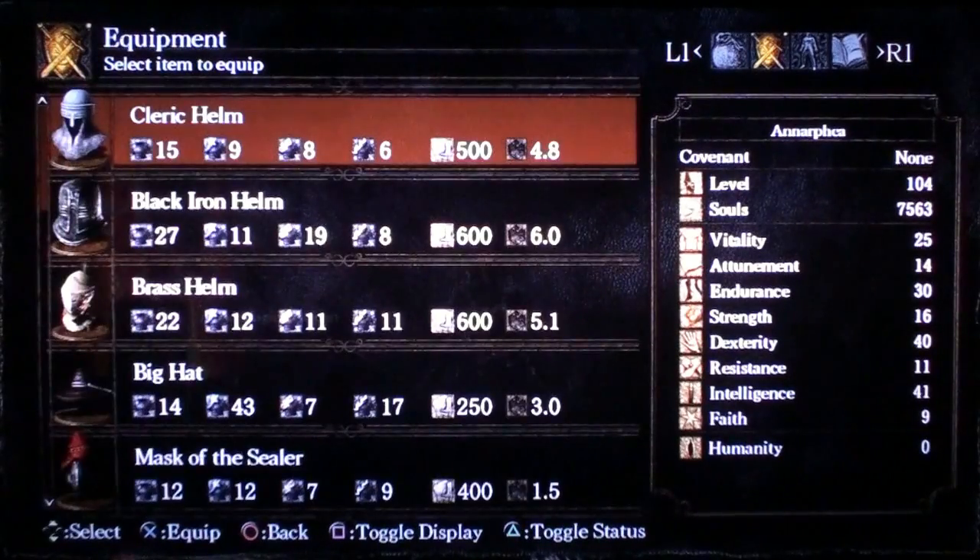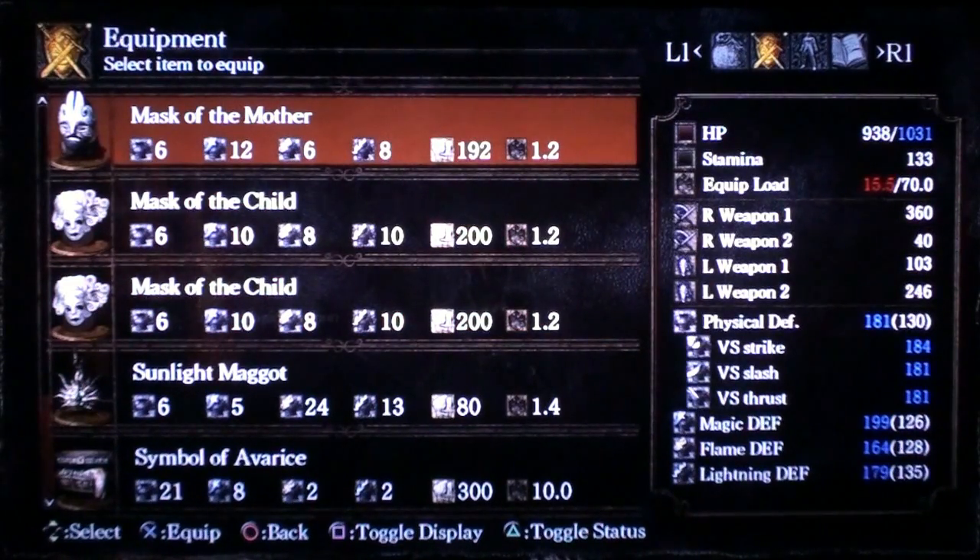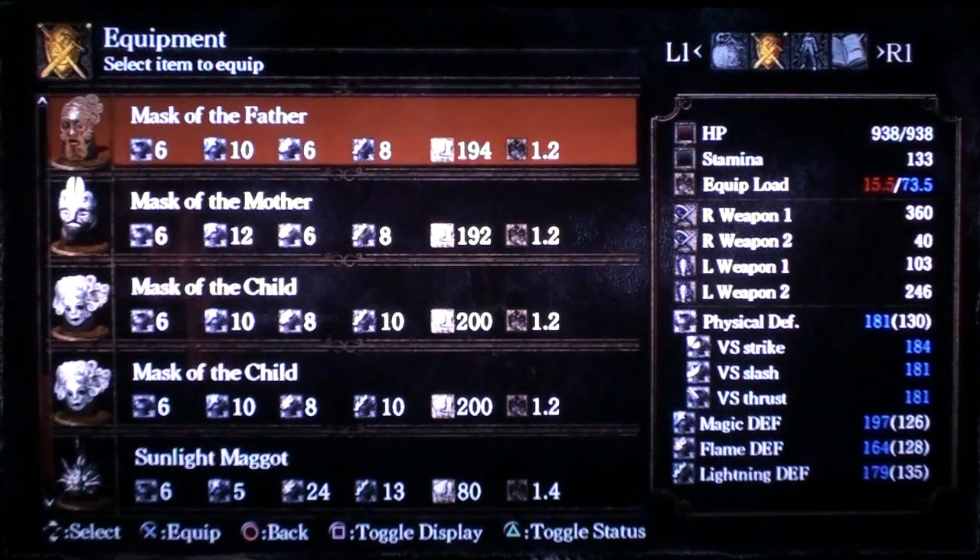Now let's take a look at what happened with the masks. With the Mask of the Mother, I was at 1078 HP — look at my HP now, it's down to 1031. So they've nerfed it down about 5%; I think it went from 15% to 10%. But look at what happened to the Mask of the Father: my equipment load before on patch 1.05 was 80.5 from 70, and my equipment load now is 73.5 — so instead of the big bump I was getting before, I'm now getting only a 5% bump on equipment load.